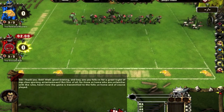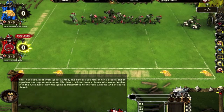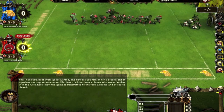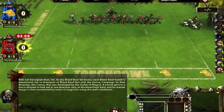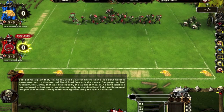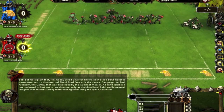Are you folks in for a great night of top-class sporting entertainment! For those at home unfamiliar with the rules, here's how the game is transmitted. As any Blood Bowl fan knows, each match is transmitted to thousands of fans via the Campaign for Real Arcanery — a camera developed by the Guilds of Magic. A bound spirit in the box is allowed to look out in one direction only at the Blood Bowl field, and his mental image is then transmitted by teams of magicians using the spell Cablevision.